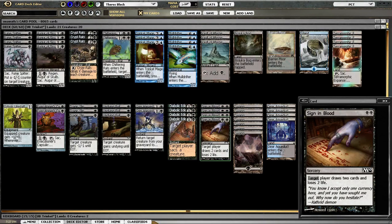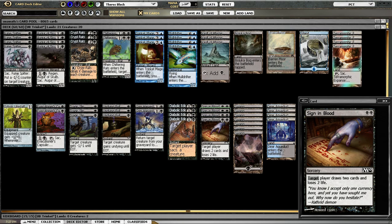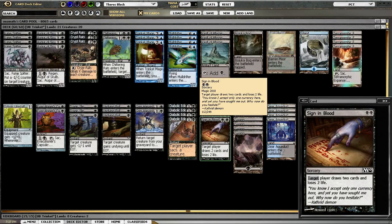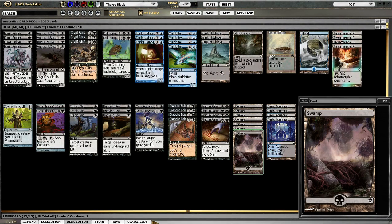Our last card advantage spell is Sign in Blood — two mana, two cards. I was considering switching this out for Read the Bones and I may still do that. I think at the two-mana slot the next couple times I play it, I'm going to ask myself every time I draw a Sign in Blood: would Read the Bones have been better here? And that's the main deck.